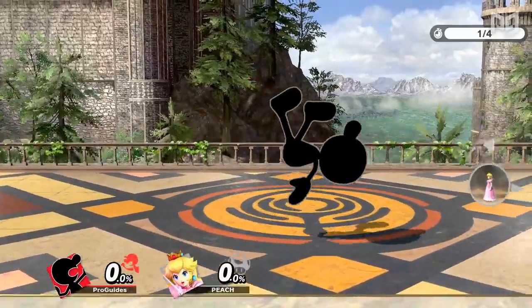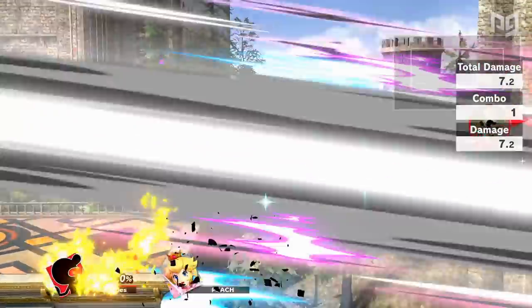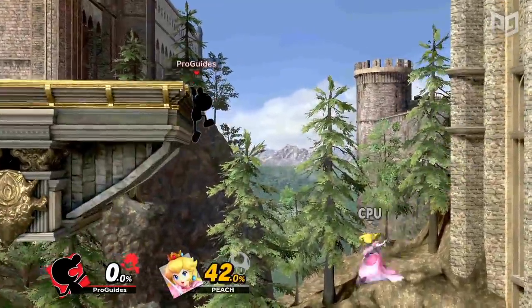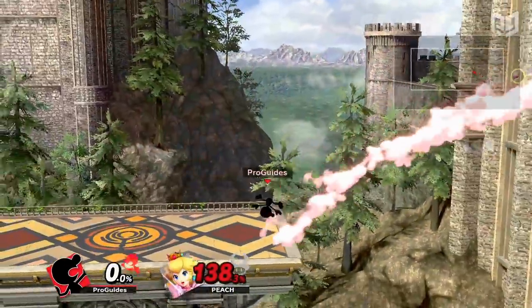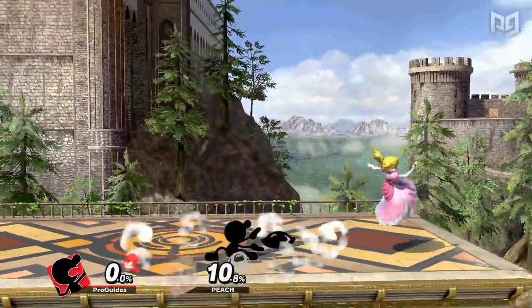Mr. Game & Watch was chosen as our best edgeguarder in Smash Ultimate, and one of the main reasons was his back air. This disjointed multi-hit aerial has lots of range behind Game & Watch, making it super easy and consistent to wall out offstage opponents. The move also has decent knockback, making it a safe KO option at ledge, and isn't bad in neutral either. The range and multi-hits make Game & Watch's back air a safe move to pressure shields with, and it can catch jumps as well.